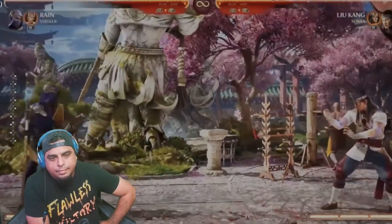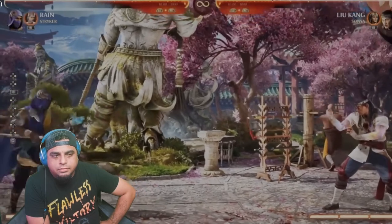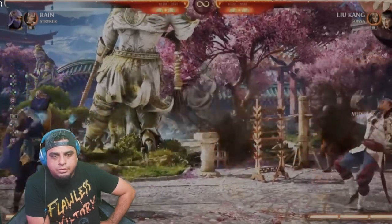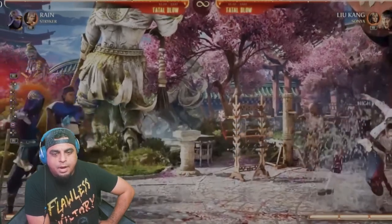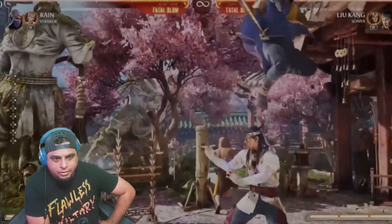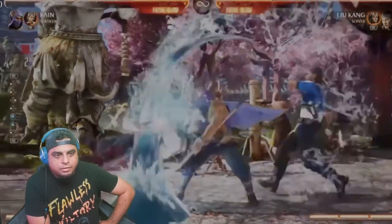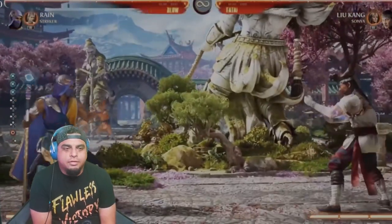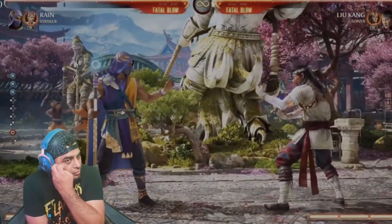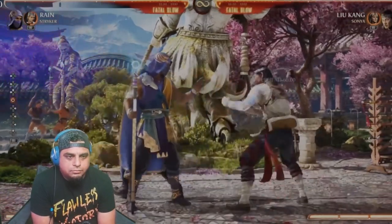Stryker comes in and throws the double grenades — they can either go low or high, and you can combo into those moves, which means they can come out while Rain is doing his attacks. You can do stuff like a straight water beam — I want to see a pop-up combo with Smoke. Yeah, that's what I wanted to see.